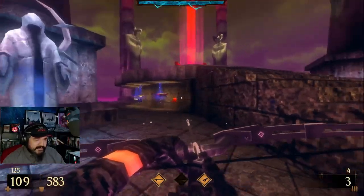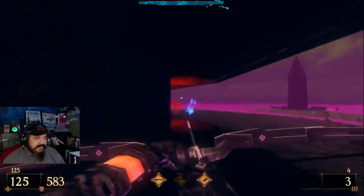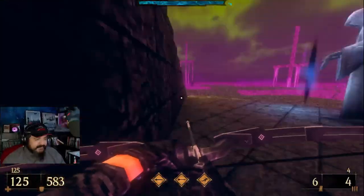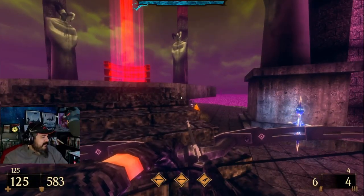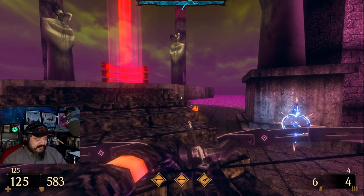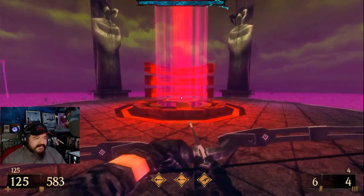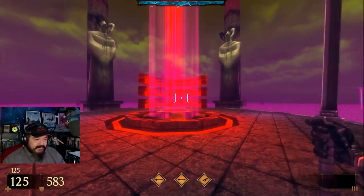Infinite Ammo is off. Good. I think pretty much we're all stacked up. I'm gonna give this the old college try again, but if we can't beat him like this, I'll probably turn Infinite Ammo on at least, then we'll fight him with our huge stack of health, but we're back. Let's take on this Hell Knight.